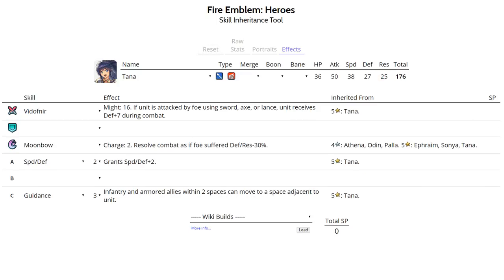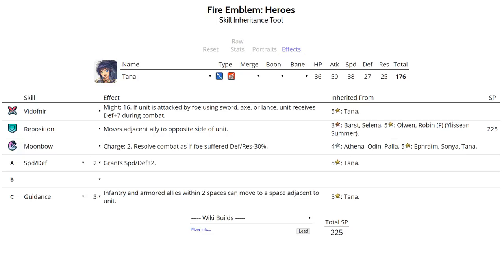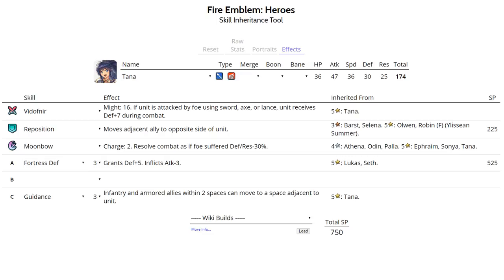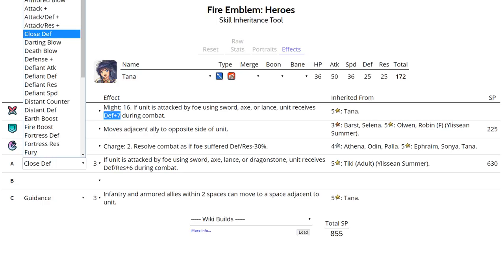Vodafnir is quite strong in the enemy phase, making a fast flyer like Tana bulky by giving her plus 7 Defense against Sword, Axe, or Lance units. For this set, run Reposition and her default Moonbow. For slot A, you have two options: Fortress Defense, which is easier to get since it's available on two units, or Close Defense. Close Defense is only active in the enemy phase, just like Vodafnir, and they do stack since both are in-combat bonuses.